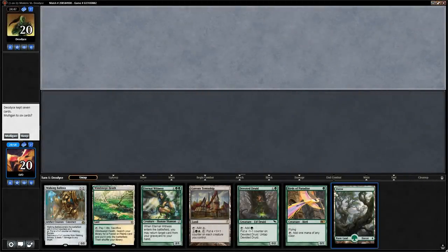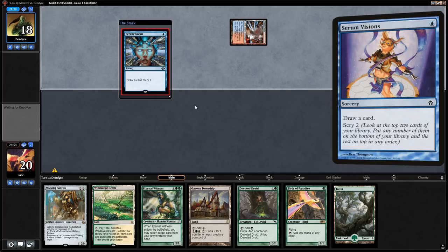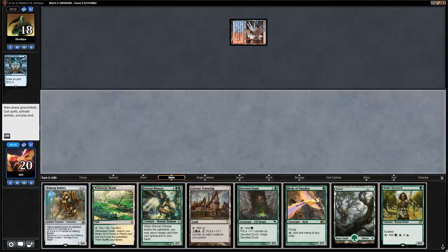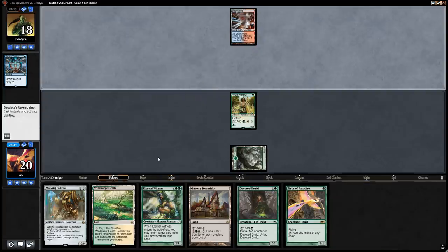We're on the draw. This hand has some acceleration, Druid plus Ballista — so if we find Vizier we have the kill — plus resiliency with Eternal Witness. Opponent plays turn 1 Steam Vents into Serum Visions. Could be Storm or a control deck. We play Noble Hierarch. Seeing a basic island next turn, could still be Storm or something else. Then there's a Baral — so we are up against Storm.